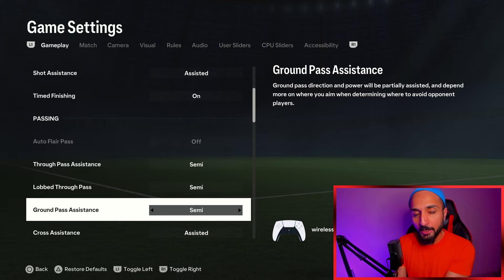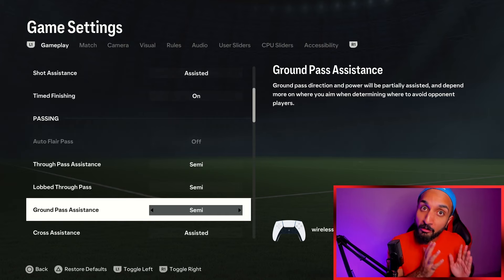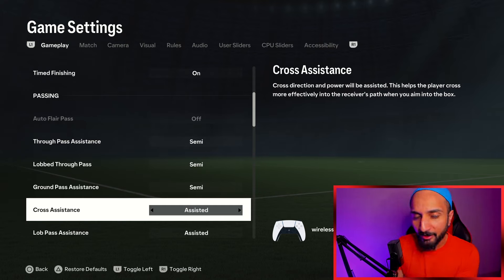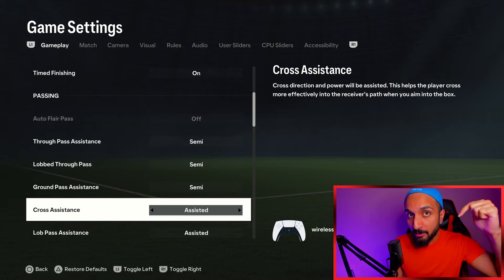In assisted, for some reason, you get locked on to the wrong player if the gameplay is really bad. We will also talk about how you can actually make gameplay a little bit better — you cannot fix it, but you can make it better for yourself. Cross assistance: every year I used to use it at semi, but this year I use it at assisted. Assisted crosses are really good, but if you want to cross like a pro, check the tutorial I made on crossing — I will drop the link down below.